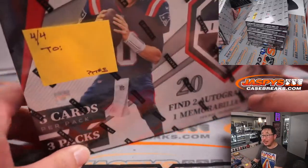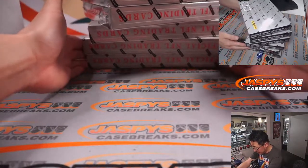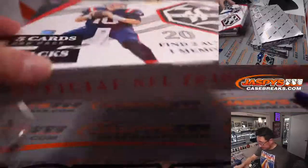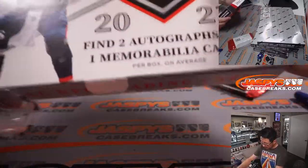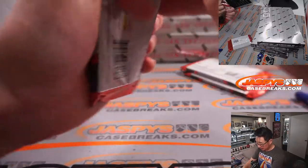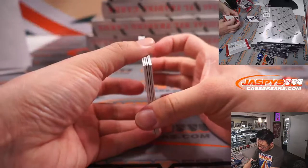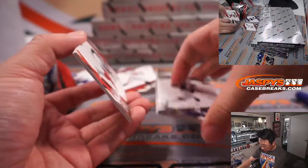All right, so someone's name is going to go to somebody right here. Good luck. We'll do that randomizer at the end. Now we can do the six boxes right here. Some nice stuff in here. Two autographs and one memorabilia card per box on average. We'll try to find the autos first. I think those two are the autos, and this is the relic. Try to do the relic first before the autos.